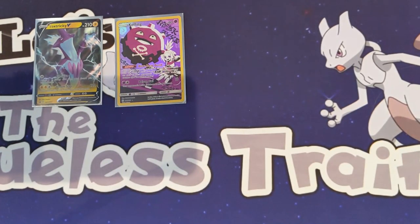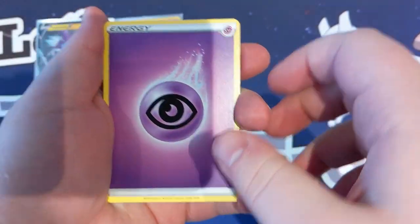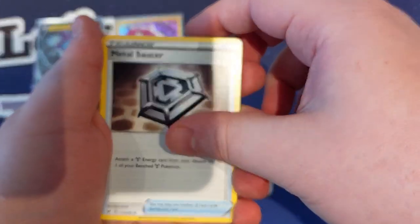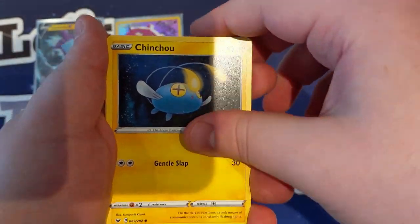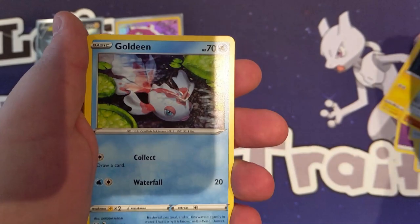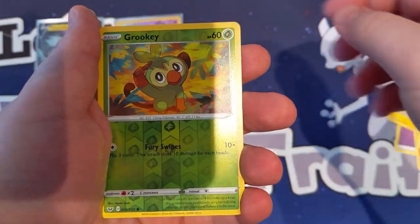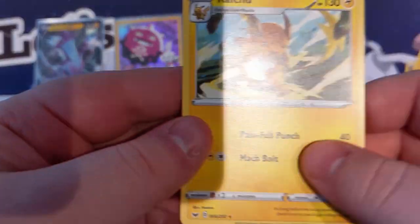Second pack of Sword and Shield. We get Psychic Energy, Salazzle, Metal Saucer, Rotom Bike, Chinchou, Diglett, Ferroseed, Goldeen, Roselia, Reverse Grookey, and a Regular Rare Raichu.